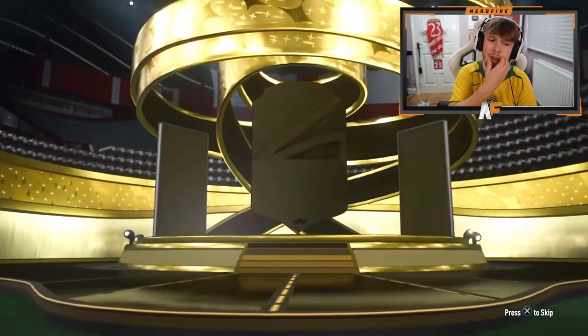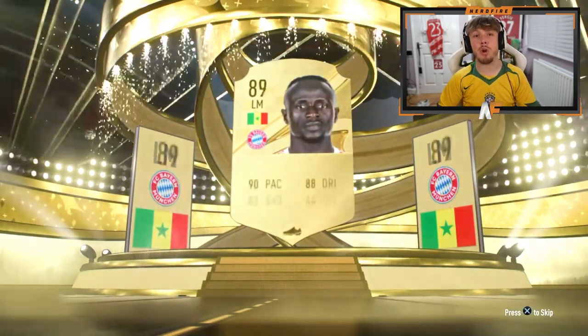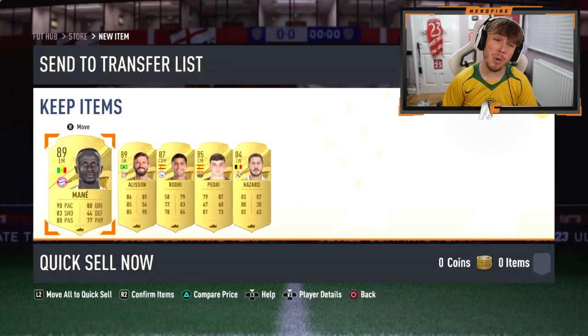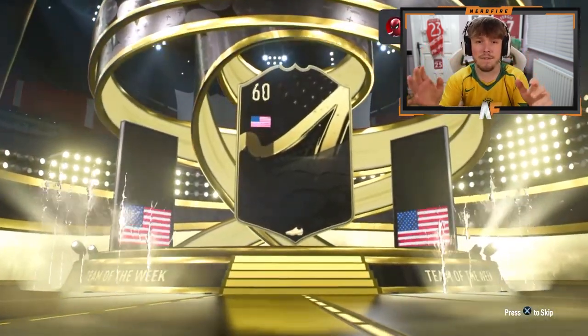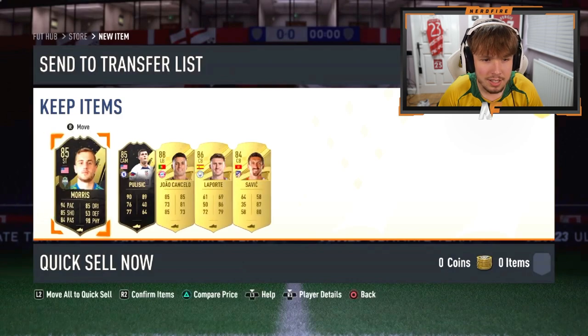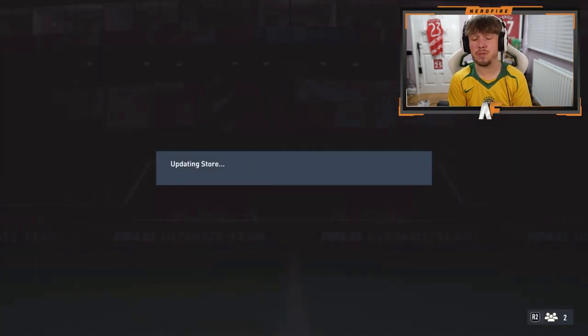All right, here we go. First one — what do we see? It's not a Foot Birthday card. Mane? Yep, Mane 89. At least it's a good rating. Anything behind him? Two 89s and an 87. That's not bad — good fodder. Attempt number two for a Foot Birthday. We still haven't seen a Foot Birthday yet. In form, Stryker — 85 American Stryker Morris. Two in forms and an 88. It's not a bad pack — pretty solid for fodder at least.